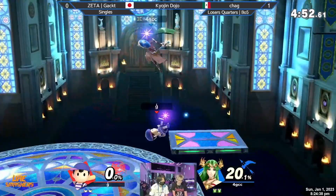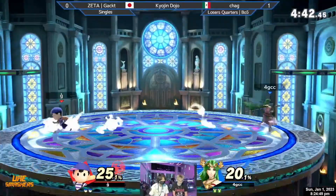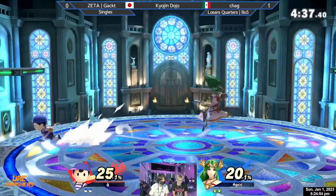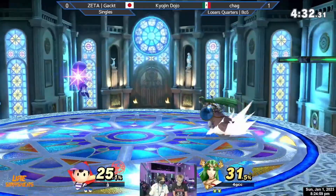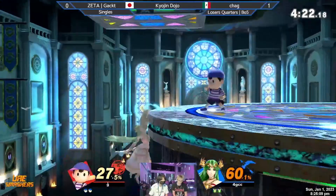I love that option from Chag right there — that was so smart. You can't use explosive flame willy-nilly against Ness for the reasons I mentioned, but he did it at the perfect positioning and timing. Gacked was right by the ledge and had no choice but to grab it. Chag created a no-fly zone above him for a neutral getup, forcing Gacked to wait for the explosive flame to go away, which made him easy picking for a dash attack. Good solid bread-and-butter conditioning on the part of Chag — very smart play from the Mexican hero.